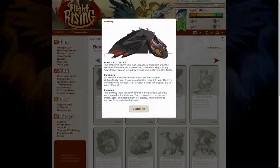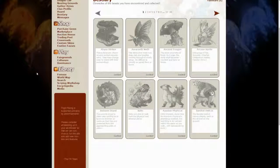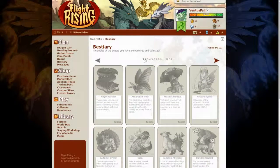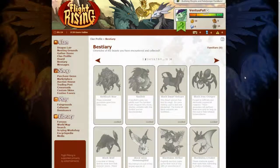Once encountered, an enemy's image, stats and possible loot will display. Keep fighting to uncover more and more baddies. That's also a thing. I'm just clicking here and there to see what kind of things Flight Rising has to offer, and there are quite some interesting things here.